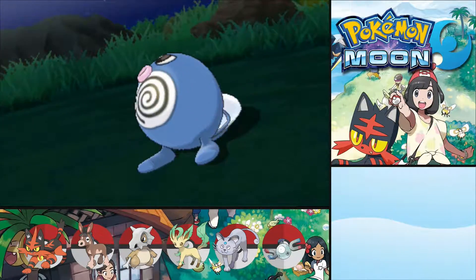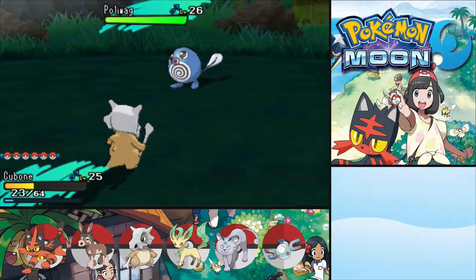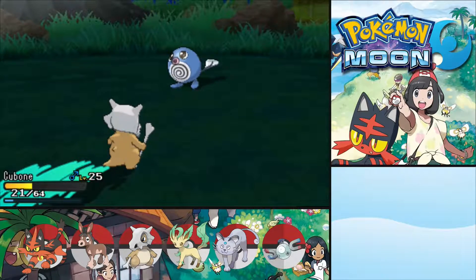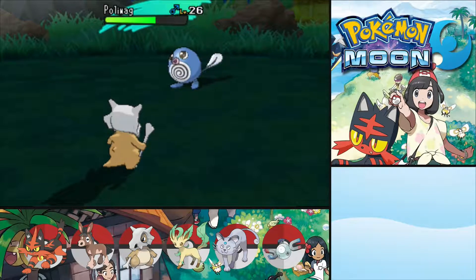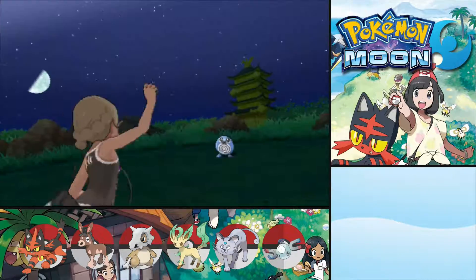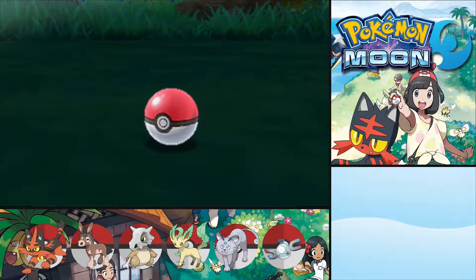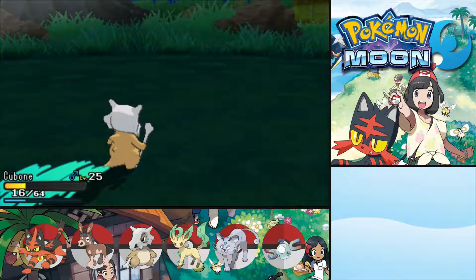Let's defeat the first one. And then beat down the second one. Maybe just maybe I can catch this one if it doesn't call for help again. Okay, no help call — awesome! Let's try for a Pokeball: one, two, three — caught! Nice, awesome!